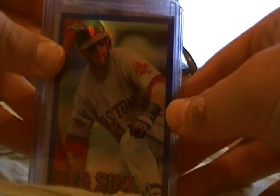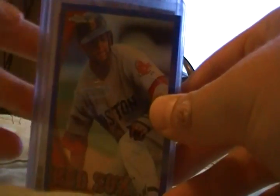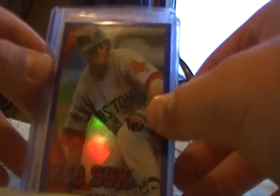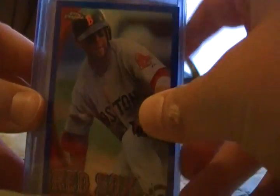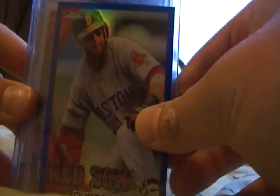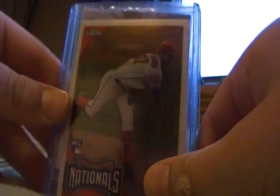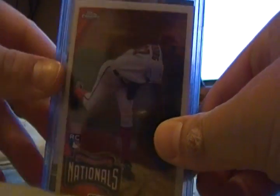So here's the recap. Got two pretty nice cards in the Topps Chrome — this Dustin Pedroia, a $1.99 blue border, and a Strasburg rookie. It's up for trade, guys, from Topps Chrome.